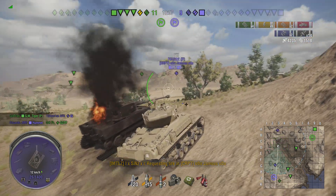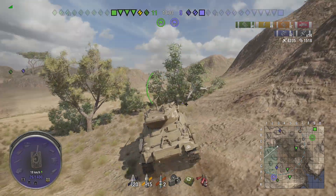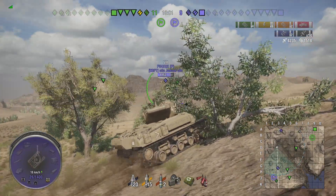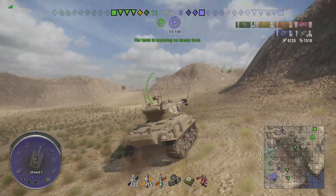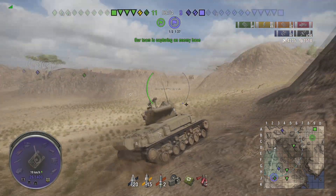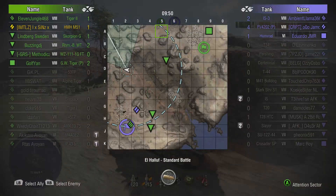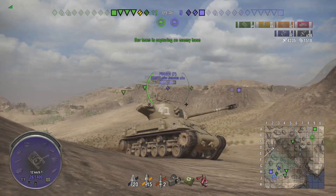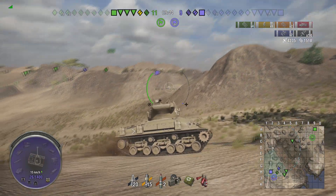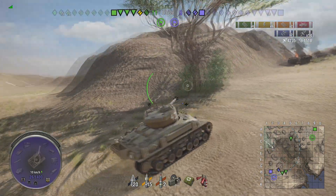At this point we're at 4,235 damage and 1,500 assisted damage. Jamis is still very healthy though. It's six versus three — the IS-3 is still alive on the enemy team. Realistically I don't think I'll catch Jamis in time, as he has three of our friendly tanks closing in on him.